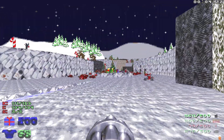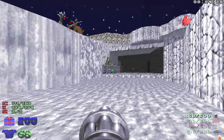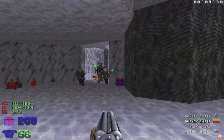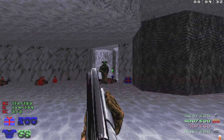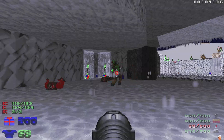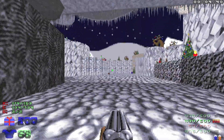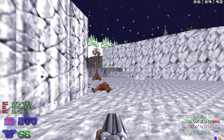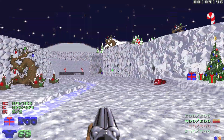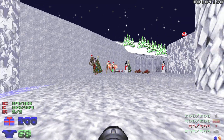Let's head back to the beginning and hit this switch right here. Take out the santas and the baron, then grab the blue key. We're gonna make our way all the way back down the canyon — got some revenants here.